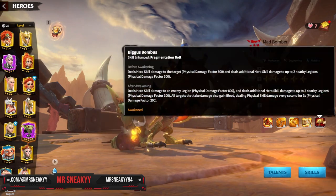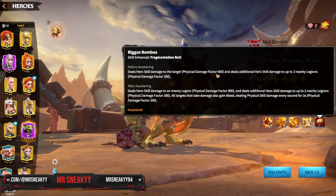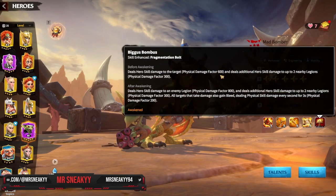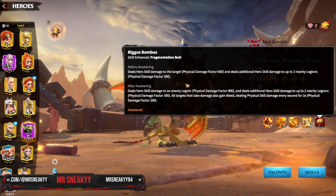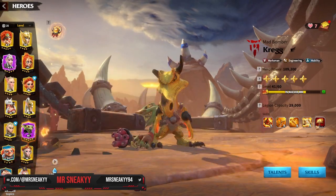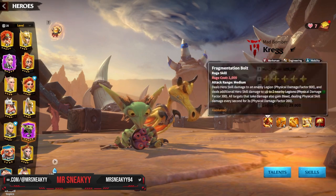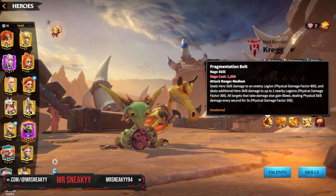When you do awaken his skill, it does increase the damage significantly. Originally the damage is 603, but when you awaken him it goes up to the higher value I stated. There's a massive difference between a non-awakened Craig and an awakened Craig — that is the big power difference we're going to talk about now.